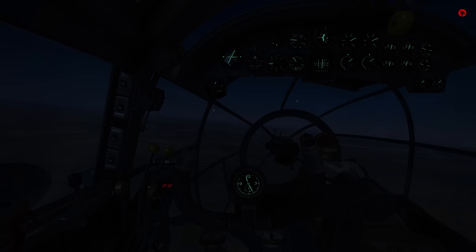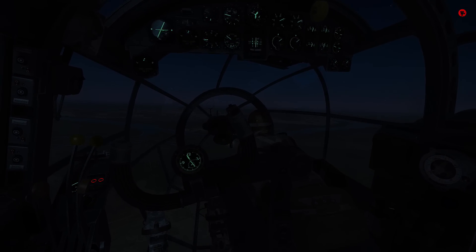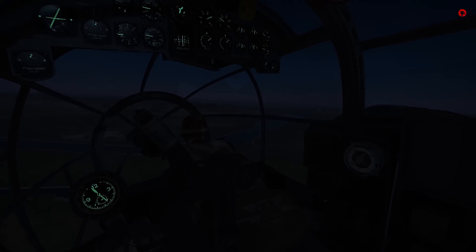First priority is to get back over the river and into friendly territory. Then if we need to put it down somewhere, we can. We've got some anti-aircraft fire here coming over the river - must be one of the bombers in front of us. We don't want to get their attention. We can see how devastating it was - as soon as we got locked up in that spotlight. Engine two is rolling back! We need to get over the river - there's some anti-aircraft down there somewhere.